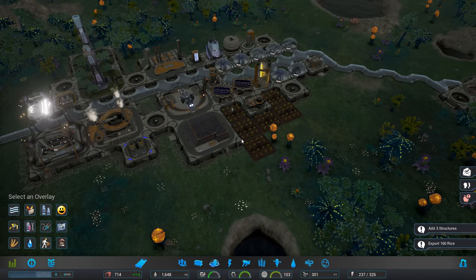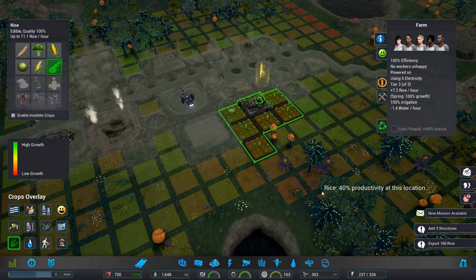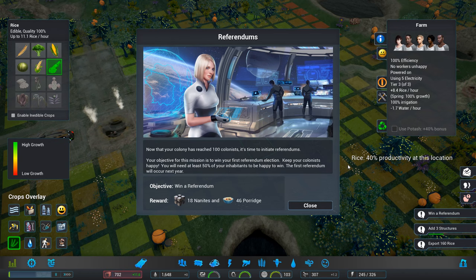Let's turn off that overlay. That's fine because that's producing all the time. The potash for that would be fantastic. Seven rice an hour, it says 100% efficiency. I've consulted with Commissioner Veronica. Now that your colony has reached 100 colonists, it's time to initiate referendums. Your objective for this mission is to win your first referendum election. Keep your colonists happy — you will need at least 50% of your inhabitants to be happy to win. The first referendum will occur next year.